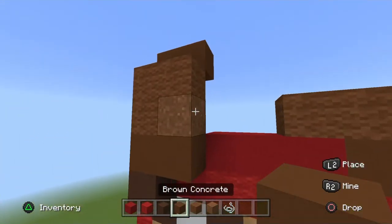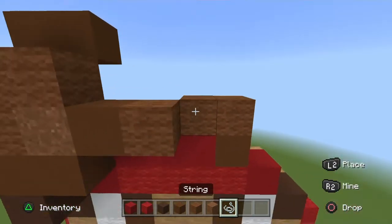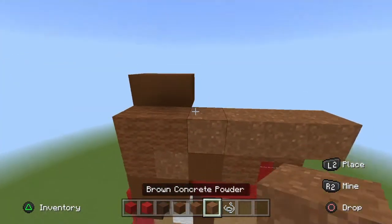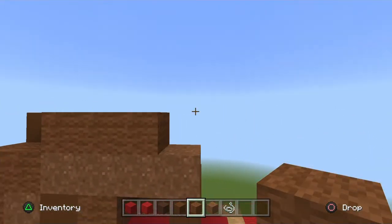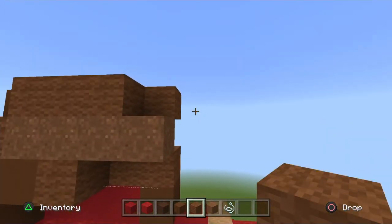Next to the brown powder go across a brown concrete and a brown wool. Where the brown wool is inside, place two string and go across four brown powder. On the middle three blocks place three brown wool popped out, go to the end, pop in a brown wool.